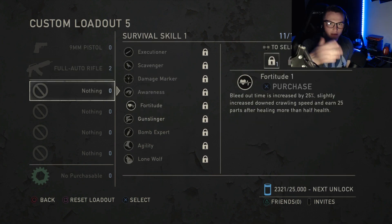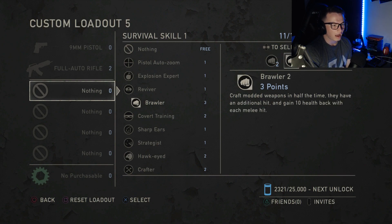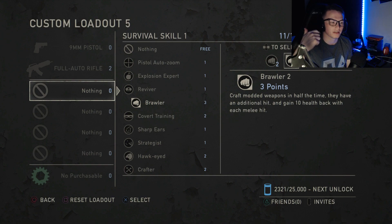For my first survival skill, I don't have any DLC survival skills, so my choice was Brawler 3. The reason is that not only do you craft modded weapons a lot quicker, but they'll have an additional hit — so I won't lose my scissors or whatever I used to craft and I'll still get at least another hit. You also gain 10 health back with each melee hit, which helps as well.